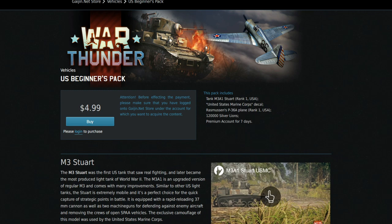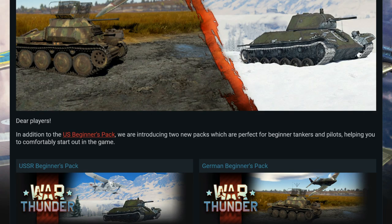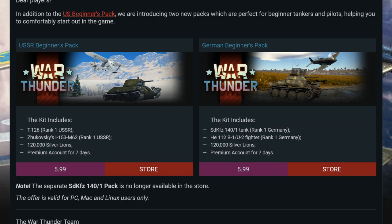It seems like they've made the deals even better. The P36A Rasmussen's in game is actually not a premium vehicle now — it's just a standard gift vehicle. The two new packs, the German Beginner Pack and the Soviet Beginner Pack, give you two premium rank one vehicles each, plus 120,000 Silver Lions and seven days of premium for $5.99. Seven days of premium works out to around $2.60, so you're getting two premium vehicles for about $3.30 — roughly $1.65 each. This pack is insane value.